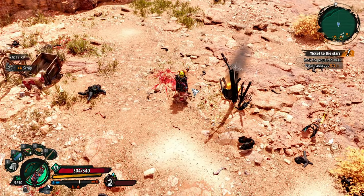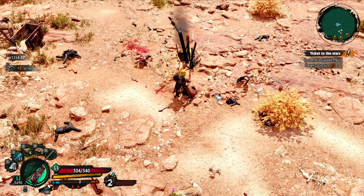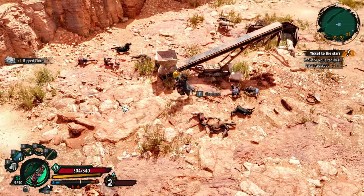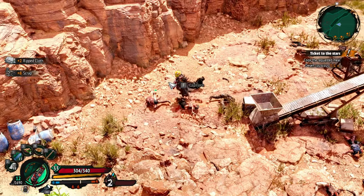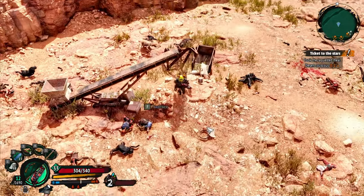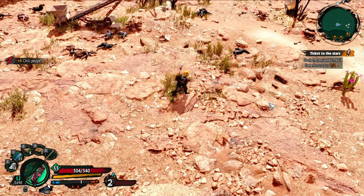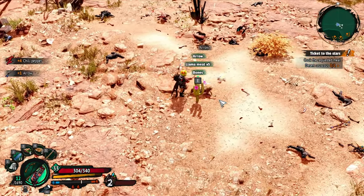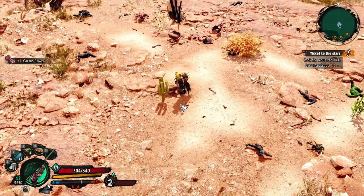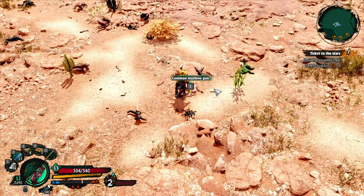The zombie llamas — they don't drop anything useful. Oh, they dropped scrap — but that's not what we want. Now we gotta find where the others are. There's that one — I'm pretty sure we killed at least two. Llama meat — how much do we have? Eight! Oh my god, I can't believe we finally did it.